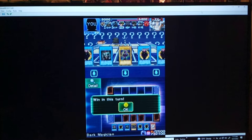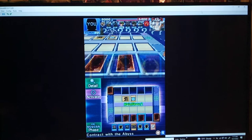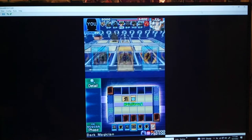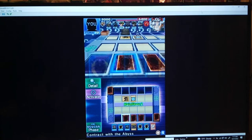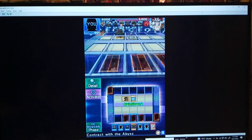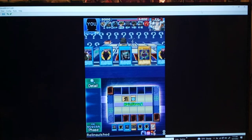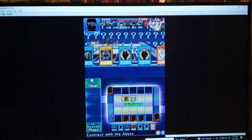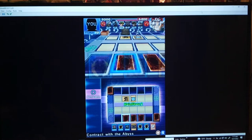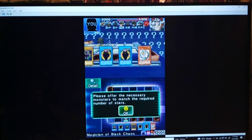I'm sure some of you guys like seeing the fail. Some people like seeing the fail, some people don't. Enter the Abyss. Interesting. So we've got Relinquished here — pretty good card. We've also got three Contract with the Abyss. We also got Dark Magician Girl here, who might get a substantial boost depending on what we do. I think you gotta play Relinquished. Let's just throw away Magician of Black Chaos.